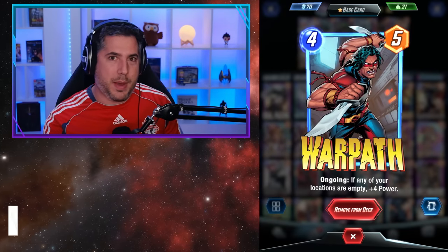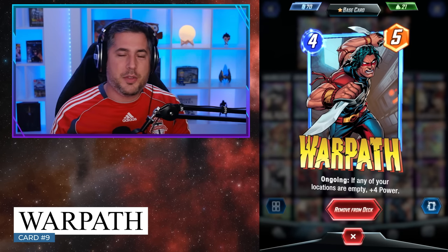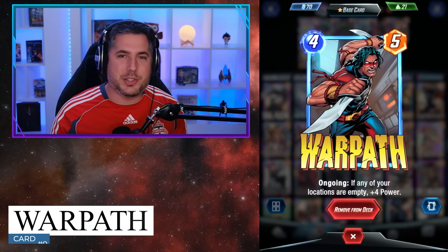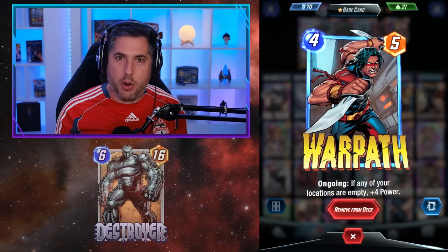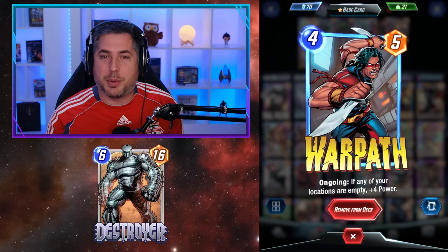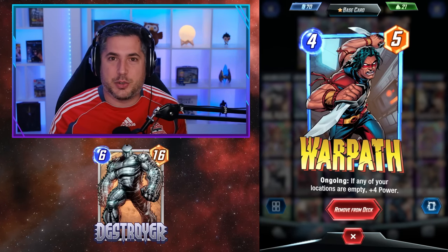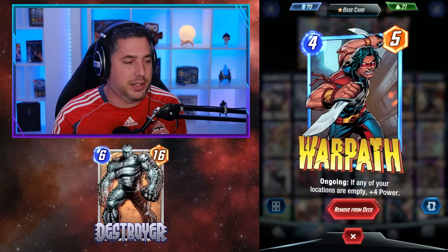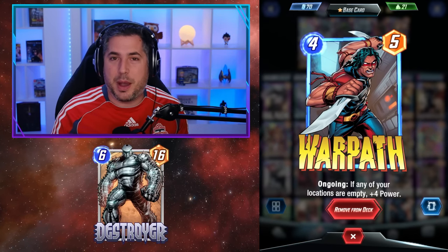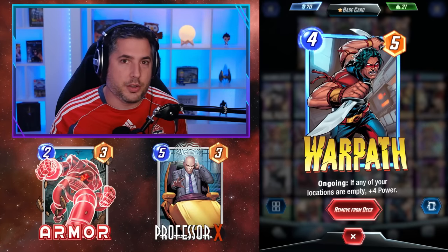Coming in at number 9 is Warpath. What's interesting about Warpath is that when you first unlock Warpath in Pool 2, there aren't that many decks that really utilize his capabilities. Then you get into Pool 3, you get Destroyer — one of the best meta cards in the game — and Destroyer essentially really makes Warpath come alive in Pool 3. Warpath can have a guaranteed effect of getting that plus 4 power to be a 4-9 while also being protected by the Destroyer deck utilizing Armor or Professor X, which are common in those builds.